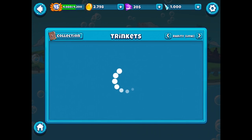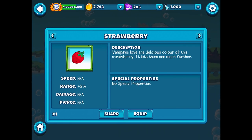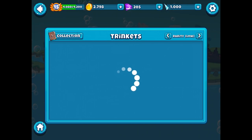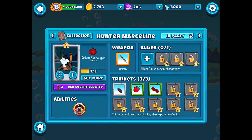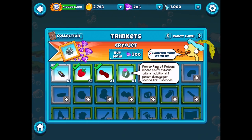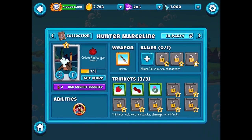We got some other options which I think are particularly for Marceline — like the strawberry. Vampires love the delicious color of the strawberry; it lets them see much further, so it gives her plus 8 range. Definitely equip it. And then there was the red bow tie — vampires love this bow tie, its tasty shade of red allows them to attack faster with more pierce: plus 5 speed, plus 2 pierce. Very cool. And then this is the Ring of Poison — I think we'll actually swap it for that; I think that'll be better.